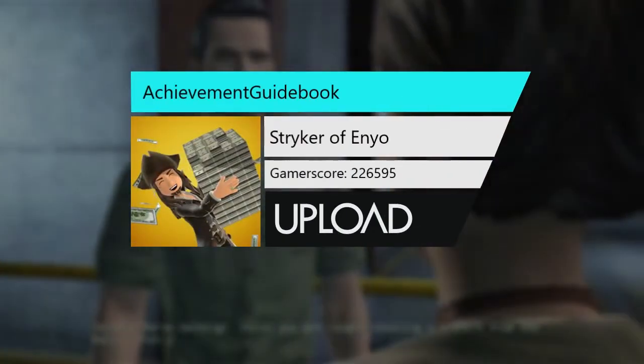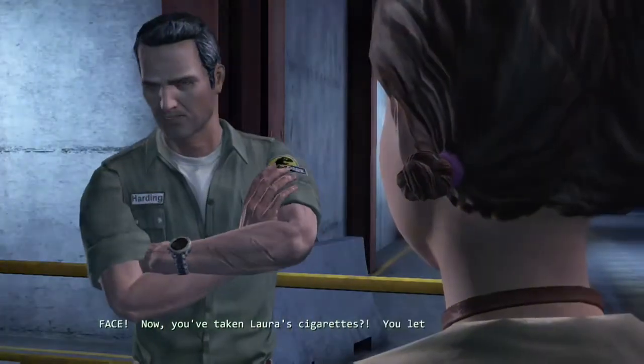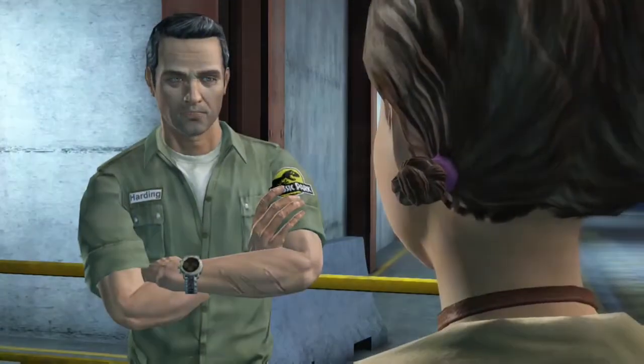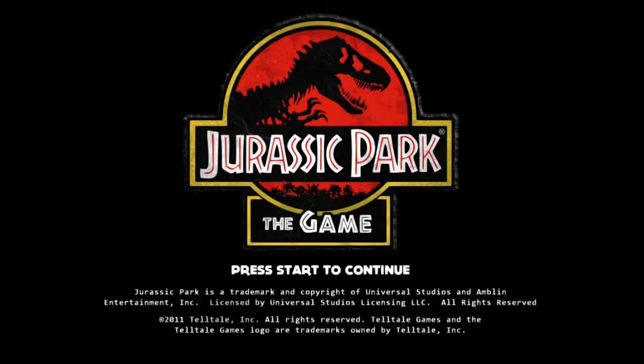"First, you get caught stealing a t-shirt from the mall. Then you steal binoculars from the park and lie about it to my face. Now you've taken Laura's cigarettes? You let the raptors get to us because you wanted to smoke?" That's the dialogue, ladies and gentlemen — award-winning. This is Jurassic Park: The Game from Telltale, from 2011.